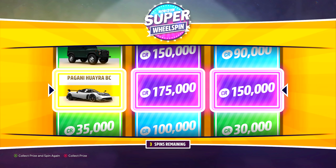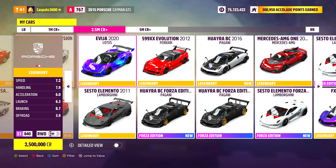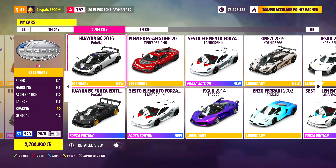However, this time it will be different. Keep repeating this process until you have the one that you want. Once you come across the car that you would like from the wheel spin, go ahead and claim it and you will now see that it will be placed inside your garage. You can either sell it or do whatever you'd like with it.